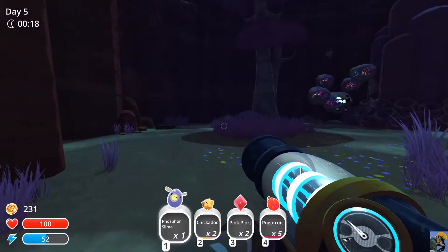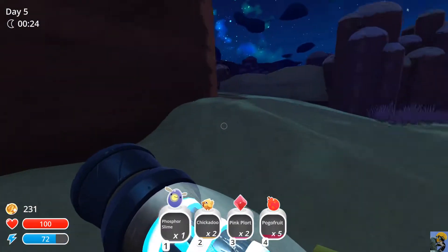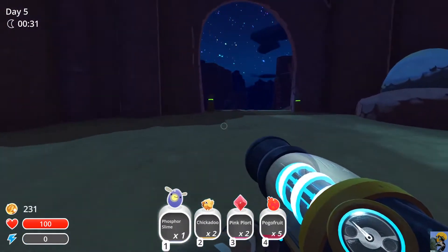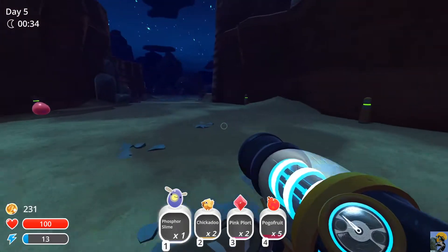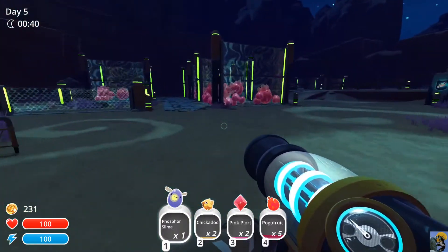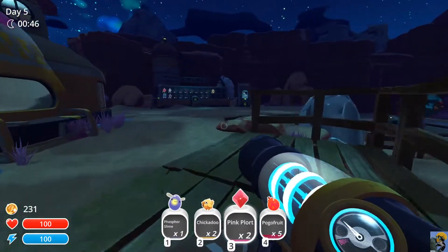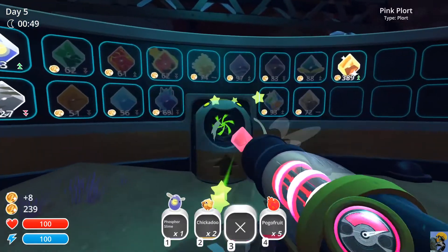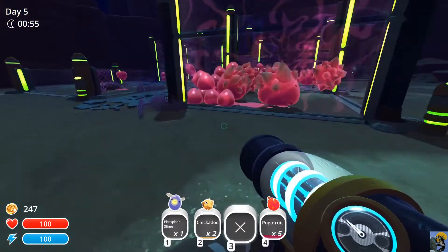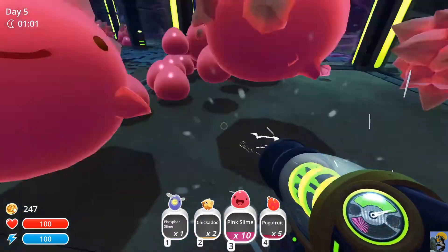Largo slimes appear to be more profitable than just the pink slimes at this point, because now that I have the taller pens and can keep them in there, they give you two plorts for one — whatever they're mixed with. So I might jump on that train. Let me go ahead and feed as many of these as I can, but I'm going to try to drink up these pink slimes and just get them out of the operation if I can.